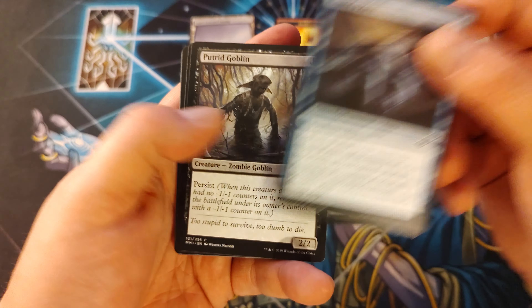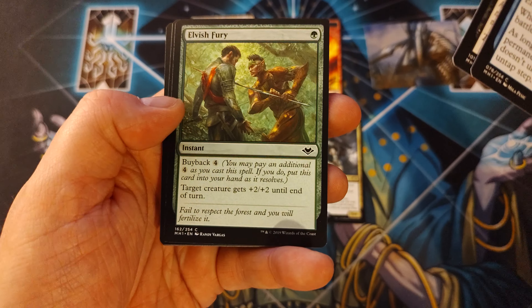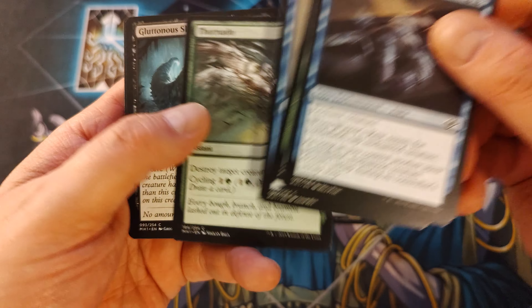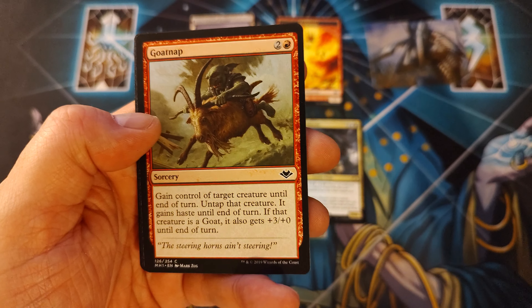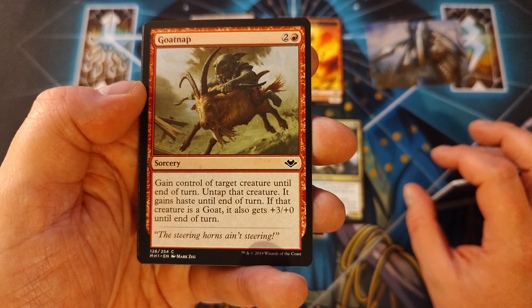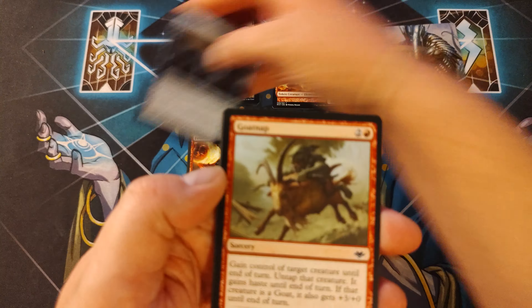A snow-covered swamp. We start off with a rare — Fallen Shinobi. I've actually played against this a couple of times. Pretty cool card. Along with Saddled Rhyme Stag. A Munitions Expert. Firebolt — nice. Winter's Rest.